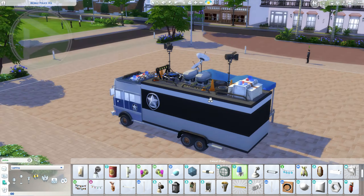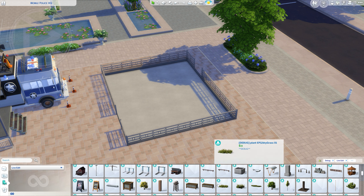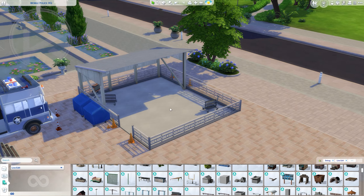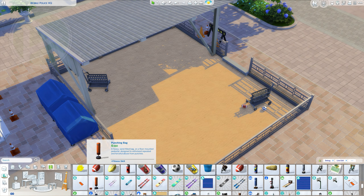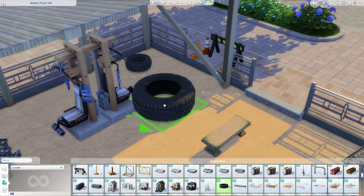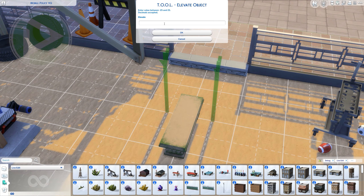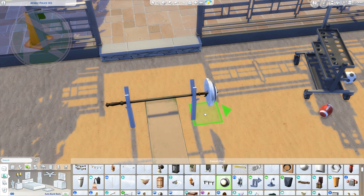In the HQ unit you're going to have computers for the detectives, and the reception officer who takes civilians' reports. You're also going to have the crime scene area, a gym — I call it a DIY gym — which we are creating right now. I used a lot of items from the Werewolves pack because they kind of look like DIY equipment, and that was the idea.